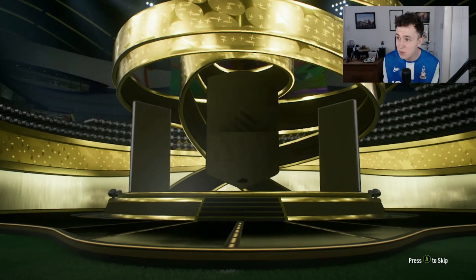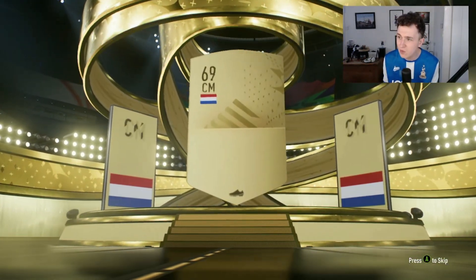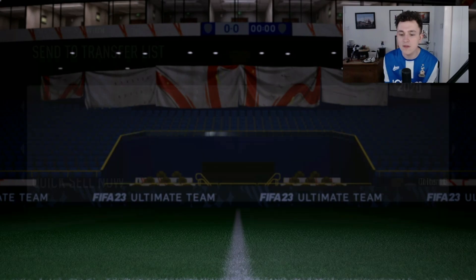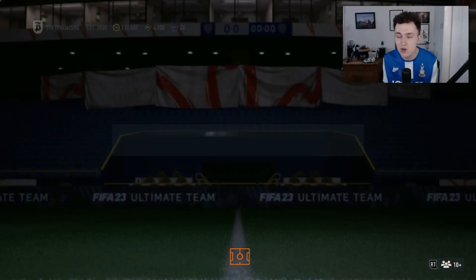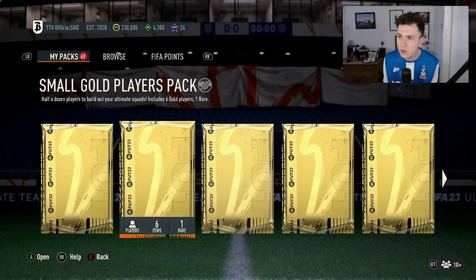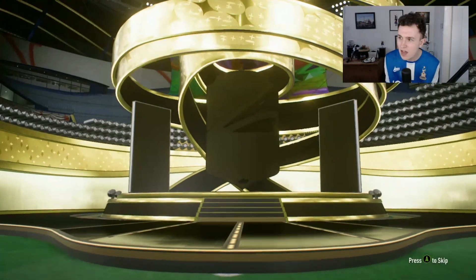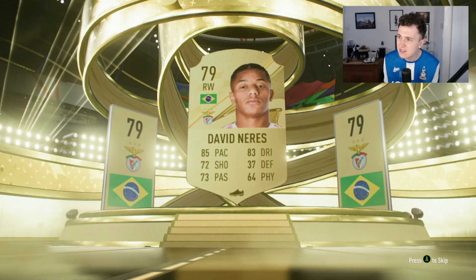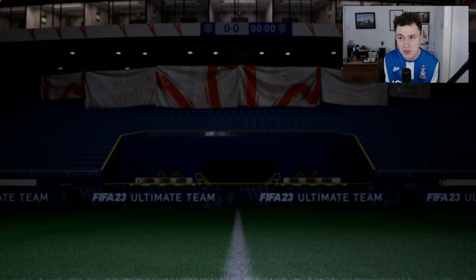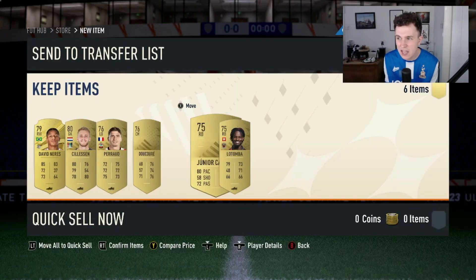Second pack is a premium gold pack, a 7.5k pack. Can we get a board? Nope, it is back-to-back non-rares — a Dutch centre-mid from PSV. We've got over 50 packs, so maybe not every pack will make the cut. Pack number three is a small gold players pack — six golds, one rare guaranteed. It's going to be a Brazilian right winger from Benfica, David Neres. Not great, to be honest. I'm currently in Division 5 rivals but players like that aren't going to be good enough.